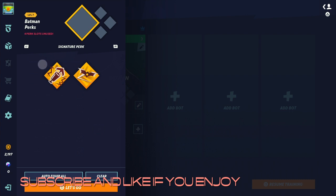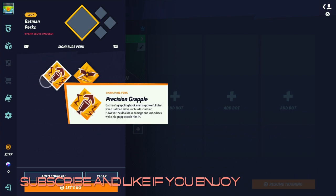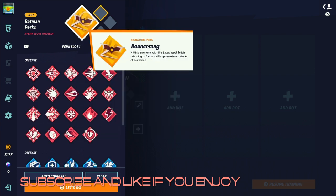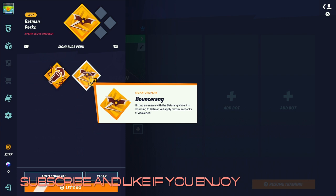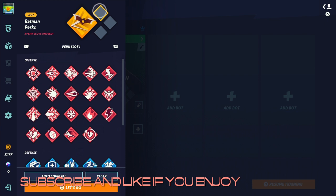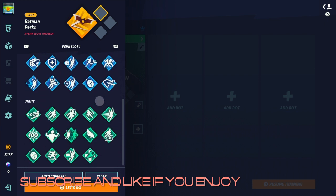Starting off with the ability perks, we are choosing between Precision Grapple — grappling hook emits a powerful blast, Batman rises to destination, however he deals less damage and knockback when his grapple reels him in — or Bouncer Ring: hit an enemy with a Batarang while it's returning to Batman to apply maximum stacks of Weakened. So this one's applying Weakened.